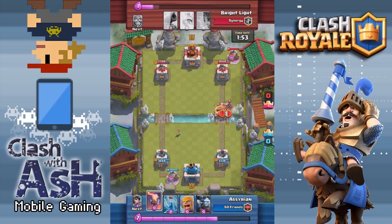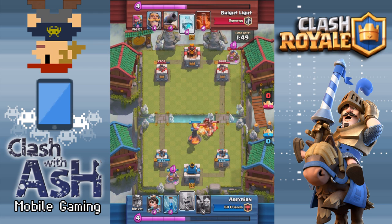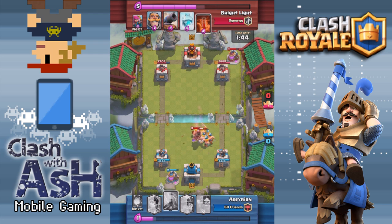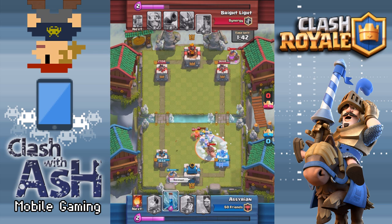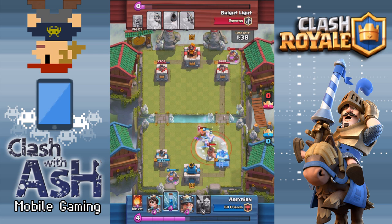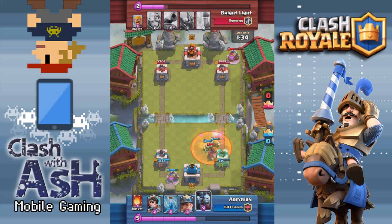You only actually have four troops in this deck: the Hog, the Barbarians, the Archers, and the Knight. The rest are either spells or the Elixir Pump or the Cannon, the two spells being Freeze and Poison. So no Zap in this deck. Those of you who are used to running Zap in pretty much all your decks, you do have to adjust a little bit. Of course, you do have Freeze on the other hand.